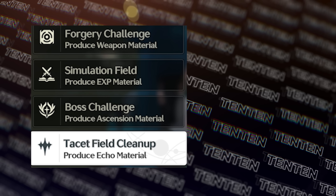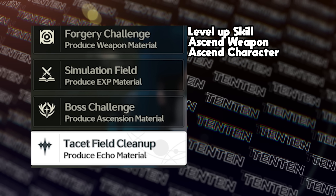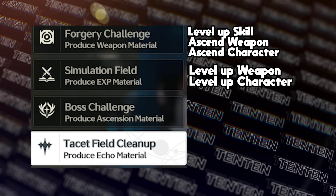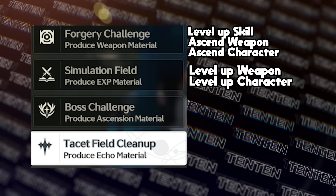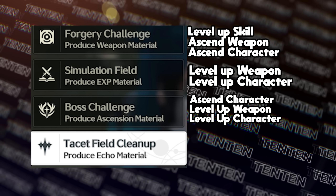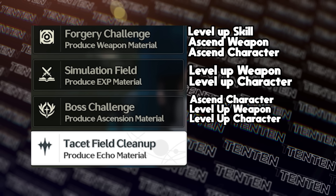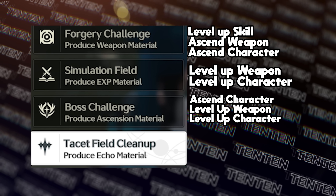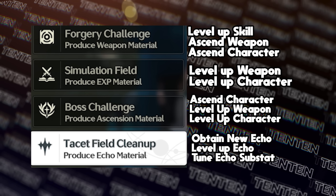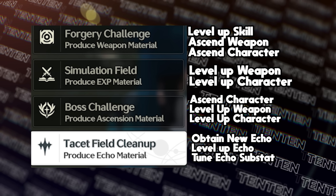Each of these give you a different material for different purposes. Forgery Challenge allows you to level up your skills, ascend your weapon past a certain breakpoint, or ascend your character past a certain breakpoint. Simulation Field provides material that levels up your weapon or character in large quantity. Boss Challenge gives you material that levels up your characters or weapon, but more importantly it gives you special material to ascend your characters. Finally, Tactical Field allows you to obtain new Echoes, level up your Echoes by providing Echo EXP material, or gives you Tuner, which allows you to unlock Echo substats.